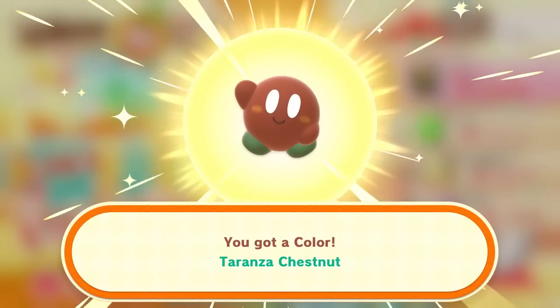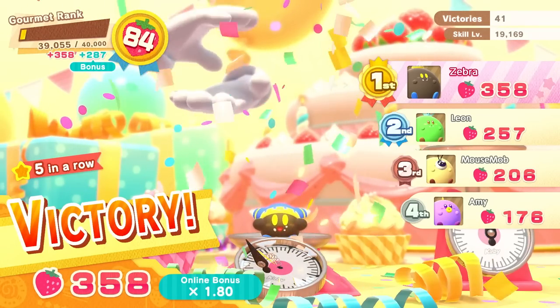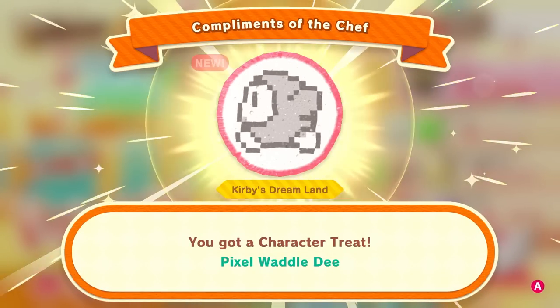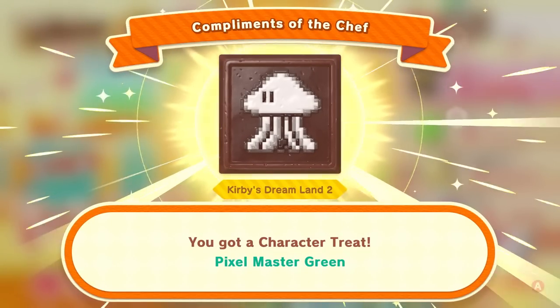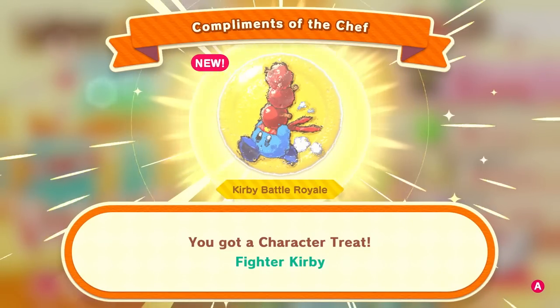Enough to get to rank 84, where we get the Taranza Chestnut Color — so we'll have to showcase Taranza soon, that's great! And of course we get Pixel Waddle Dee from Kirby's Dream Land, Pixel Master Green from Kirby's Dream Land 2, and Fighter Kirby from Kirby Battle Royale.